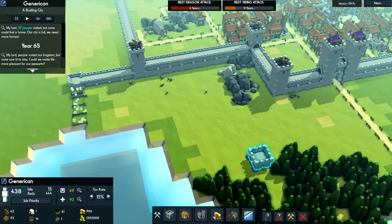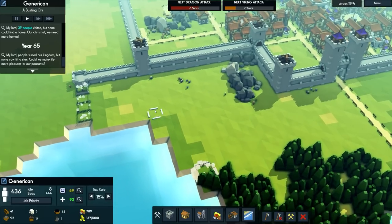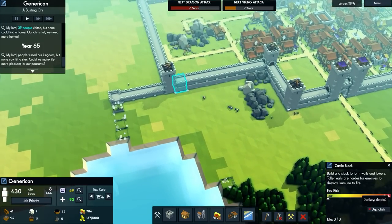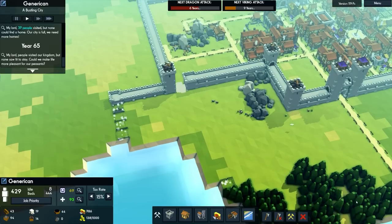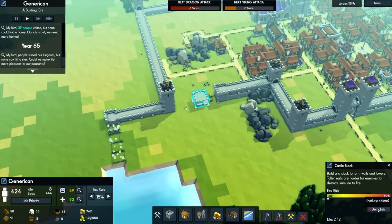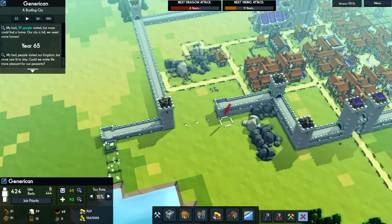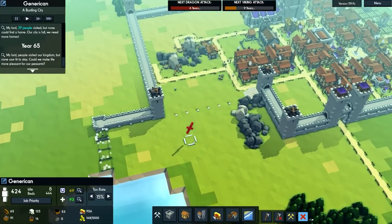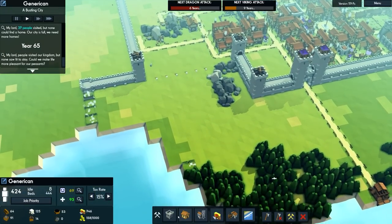For the wall, as you can see I am expanding it along to this side, and then we'll demolish these. If I demolish this, do we get any resources back? Yes, we do get resources back. So I'll promptly do all of that and we gain loads of resources back, which is excellent — because then we can build along.